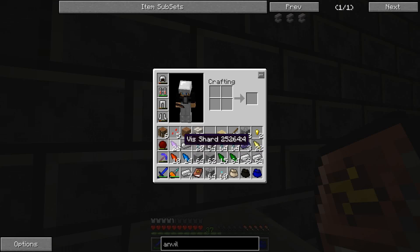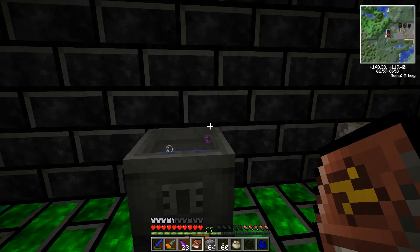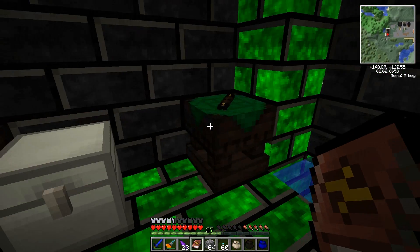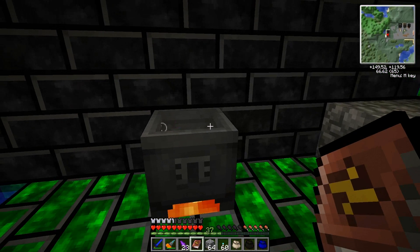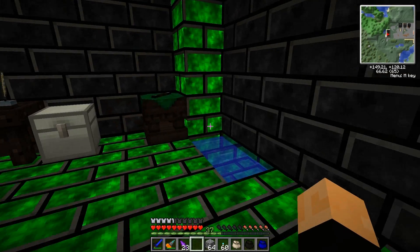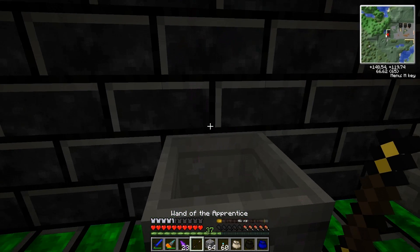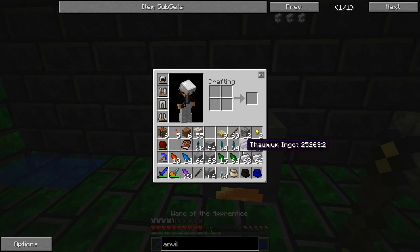One piece of iron has eight metalum on it. And the Vis Shard has six magic, and we only need four. I think that's it. Let me see. Where's my wand? Oh, yeah, the wand's in here. There we go. Yep, gave me one.